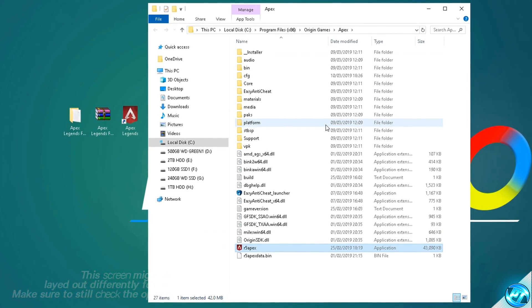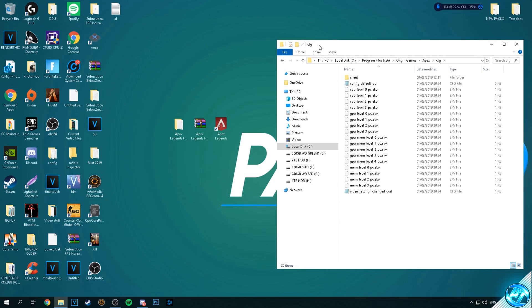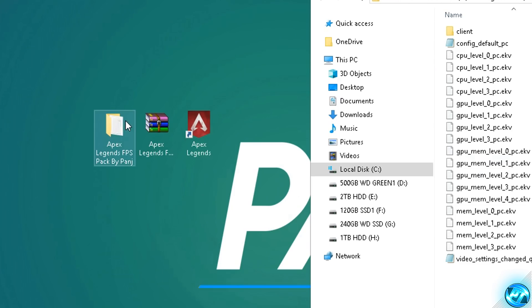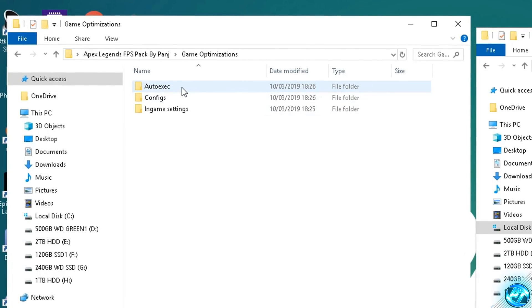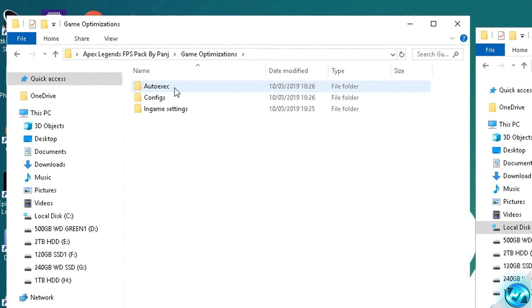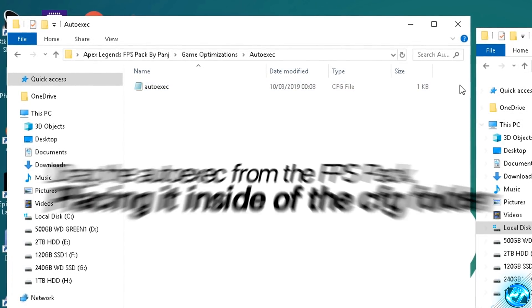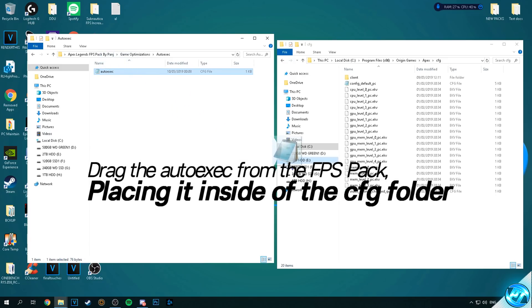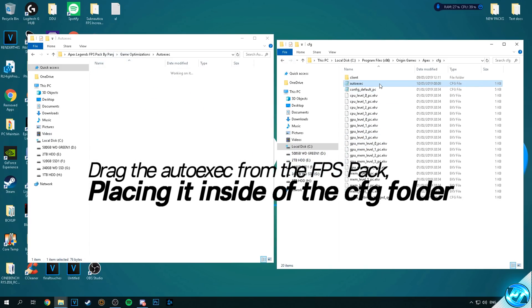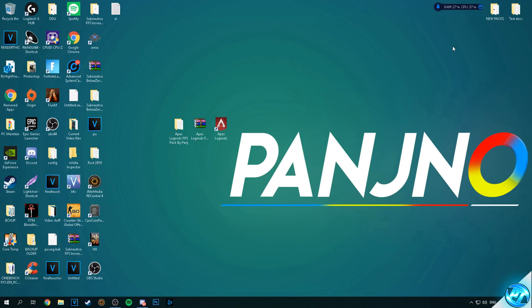Whilst still inside of the game directory, navigate into the CFG folder and drag it to the right hand side. Then navigate back to your desktop, open up the FPS increase pack provided, double clicking and going inside of the game optimizations folder. Inside of the autoexec folder you'll find an autoexec.cfg — simply drag it from the Apex Legends FPS increase pack and drop it inside of the CFG folder in your game. Once done, exit out of both folders as that optimization has been completed.